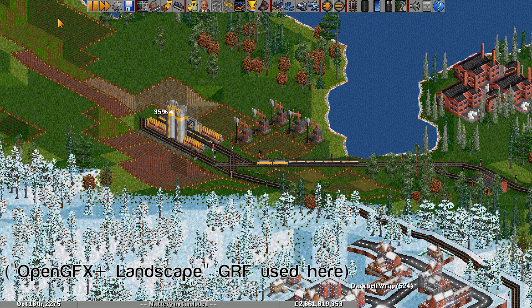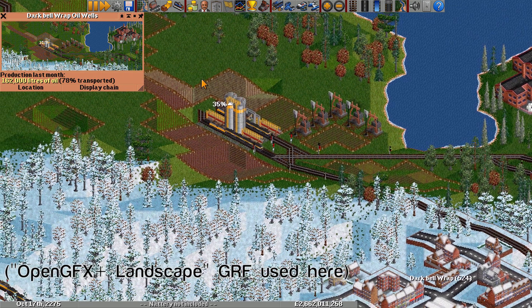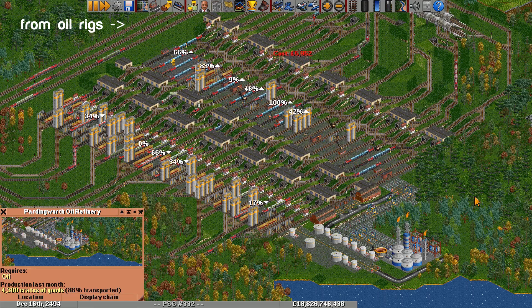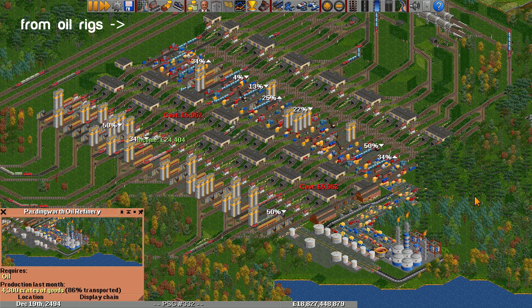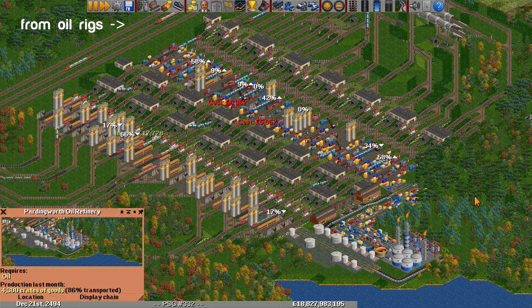Oil wells on subtropical and subarctic can increase production. I avoid servicing oil wells on temperate unless I have the temperate oil wells can increase NewGRF, or another NewGRF that changes this behavior. Another quirk is that the game only constructs oil wells before 1950, so on temperate, all oil wells will eventually disappear. On subtropical and subarctic, they also stop spawning after 1950, but you can keep some alive with good service.